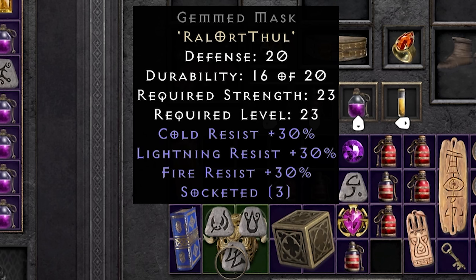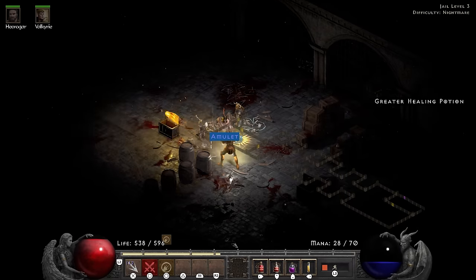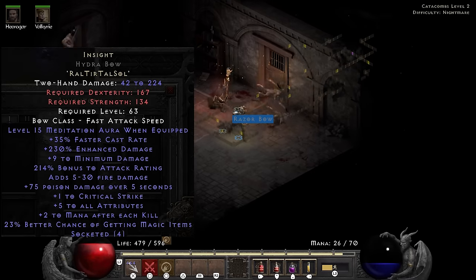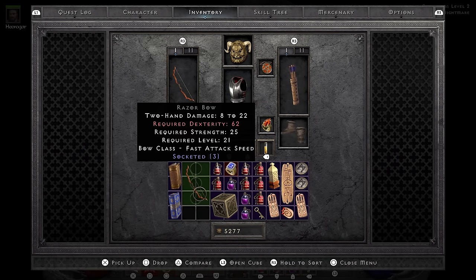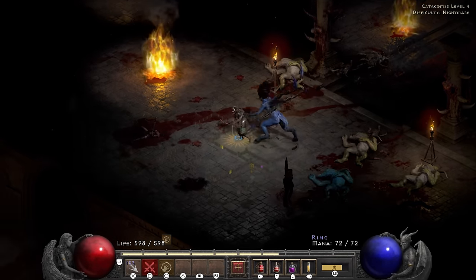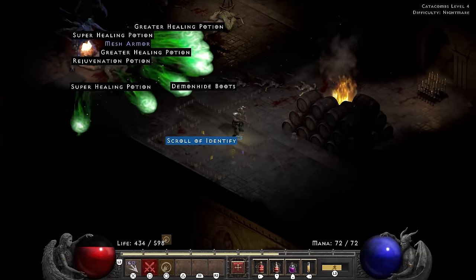To improve on resistances some more I also went and made a 3-socket helmet. But even with that, there is definitely room for improvement. Luckily I end up finding a 15 resist all amulet in the jail level 3. The next piece of gear I want to find is an Insight, which these days can be made in a bow. However, finding a 4-socket bow proved to be no easy task, so I spent a lot of time just picking up random bows and hoping for the best. Even though Holy Fire is starting to struggle in nightmare, it is still lit AF as the youth would say for the Andariel fight.